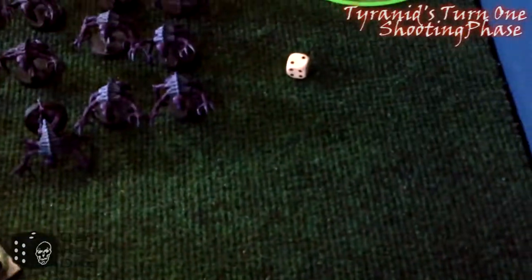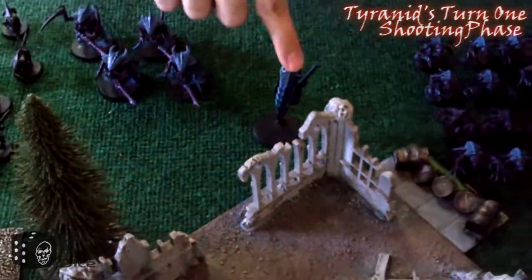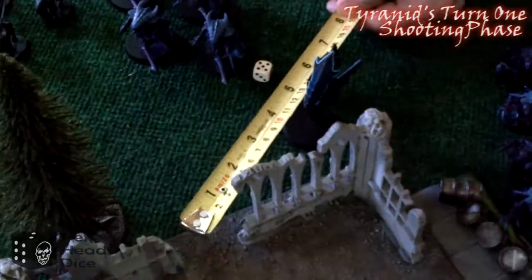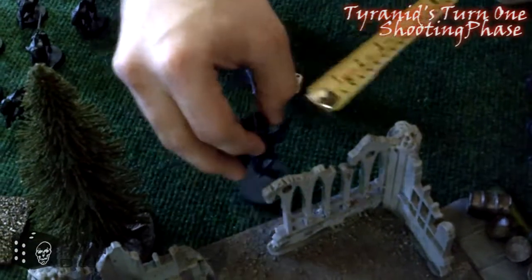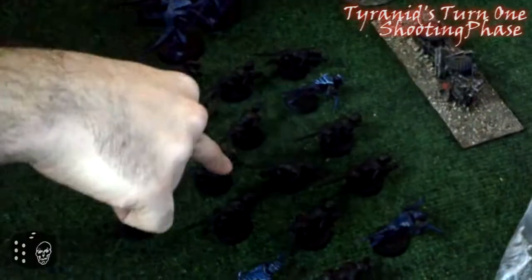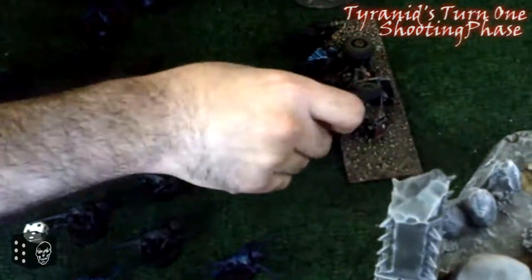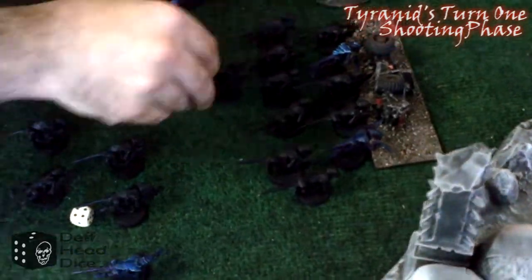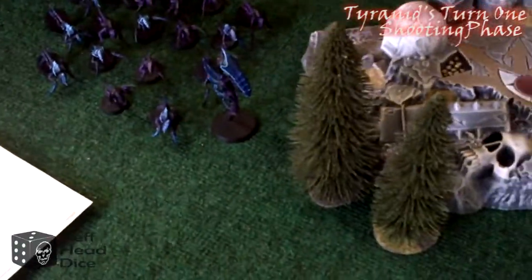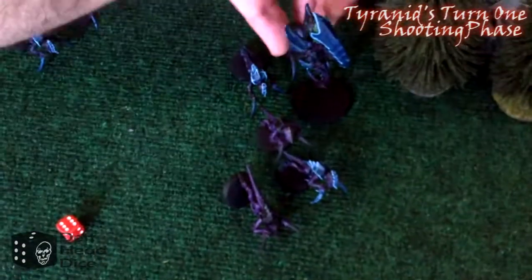In the shooting phase, the Genestealers are going to run up — they get a two-inch run. The Doom of Malachi is going to run and gets a five-inch run; Phil's not quite sure where to put him. The Warriors run and get a one. The Termagonts run and get a four, staying behind some cover to try to avoid the Necron weapons. The Zonethrope runs three inches behind more cover. The Hormagonts run up as well — with Bounding Leap, they roll three dice and take the highest result.